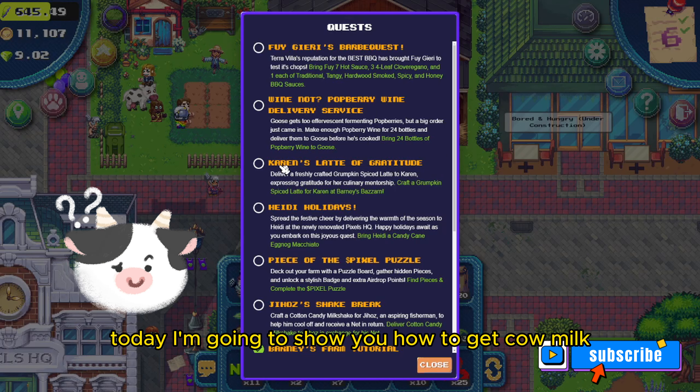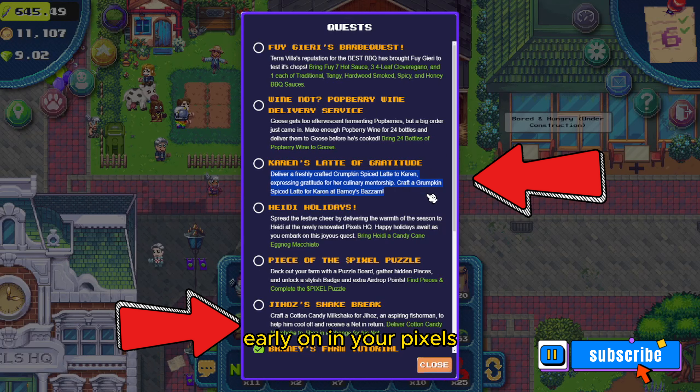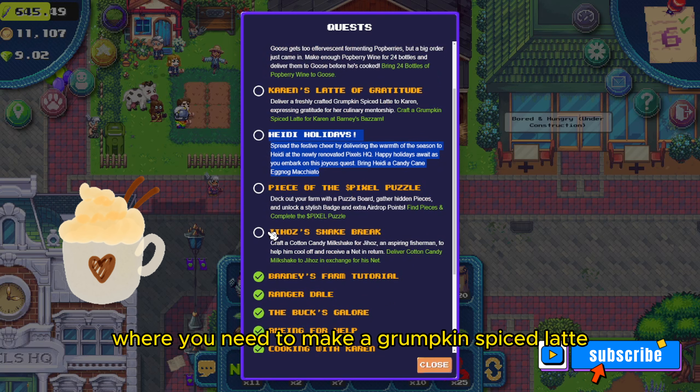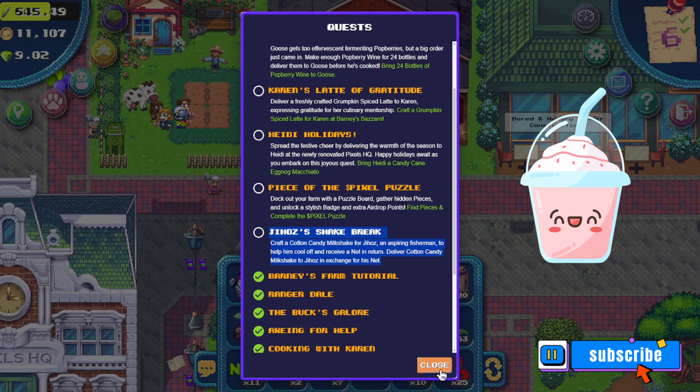Welcome back to the channel. Today I'm going to show you how to get cow milk. There are two quests that you can get early on in your Pixels journey that will require cow milk. The first is Karen's Latte of Gratitude, where you need to make a Grumpkin Spice Latte. The second is Jiho's Shake Break, where you need to deliver a cotton candy milkshake. Each drink requires one cow milk.